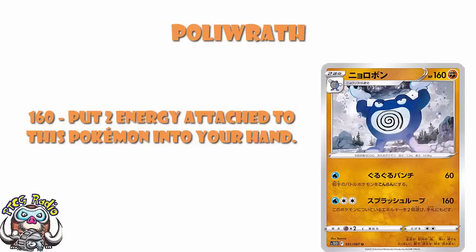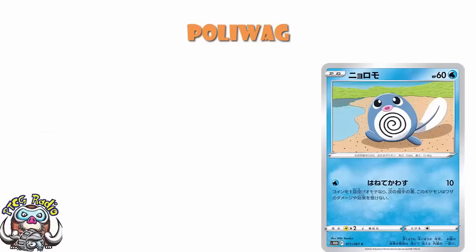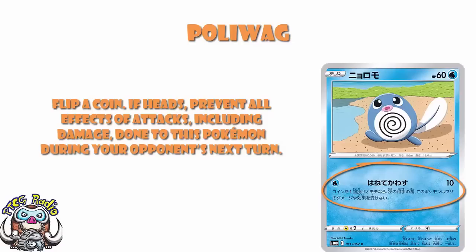I've also got to give a little bit of love to Poliwag here. One water energy, 10 damage, flip a coin — if heads, prevent all effects of attacks, including damage, done to this Pokémon during your opponent's next turn. I'm not going to sit here and argue this is the kind of thing that's going to win you a million games — it almost certainly isn't. But you've got to play a basic Pokémon, and if you go second your opponent is able to attack on their next turn but you're not able to evolve. So put an energy on and flip — might work. It's one of those things I'm pretty interested in, honestly. As a handy bonus when you're playing the basic anyway, I actually really like this.